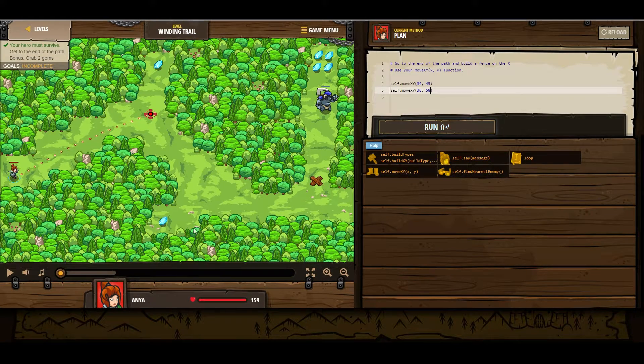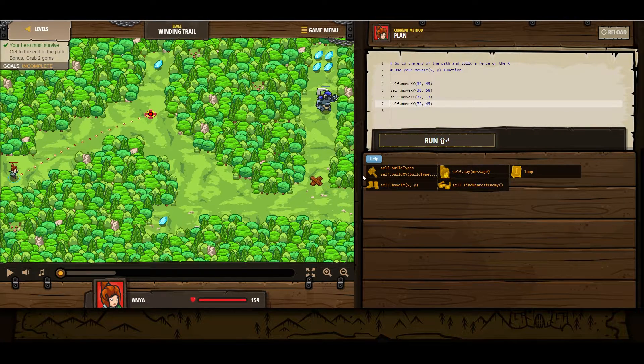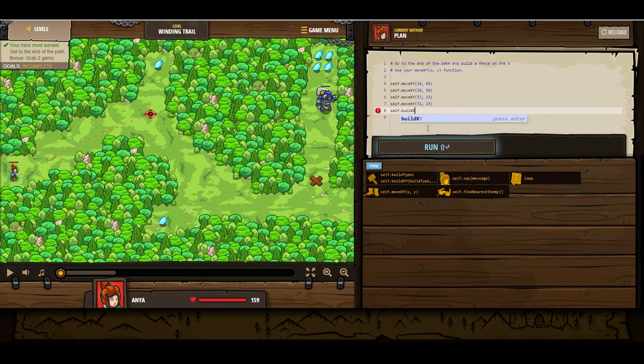36, 58. Then 37, 13. And then here, they want us to build a fence on x. So we want to go a little bit to the left. So, 72, 23. Move to 72, 23. And then we are going to build x, y — build a fence at 72, 25.